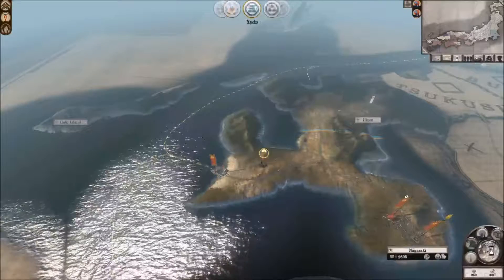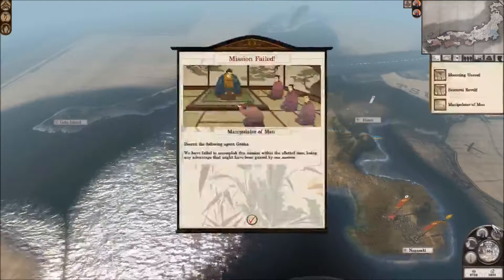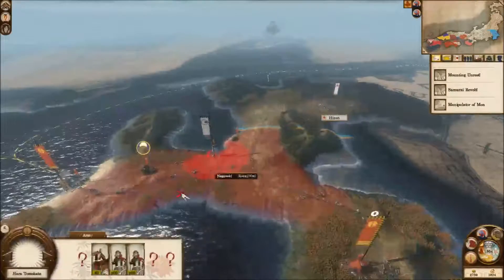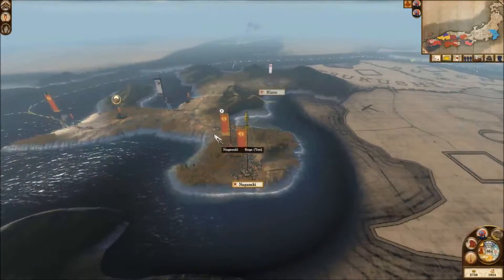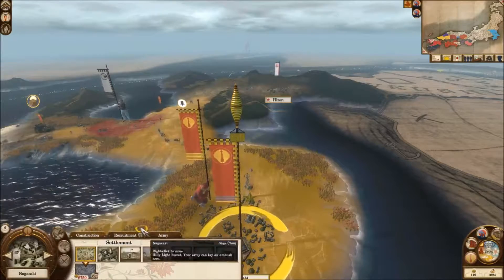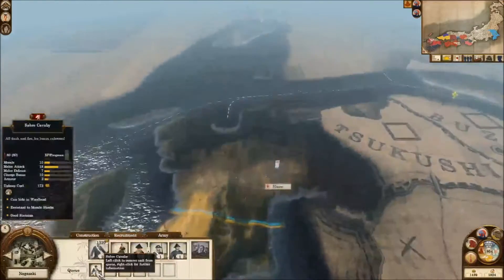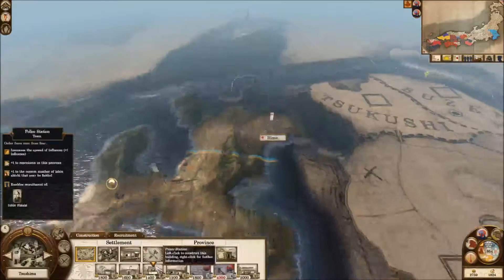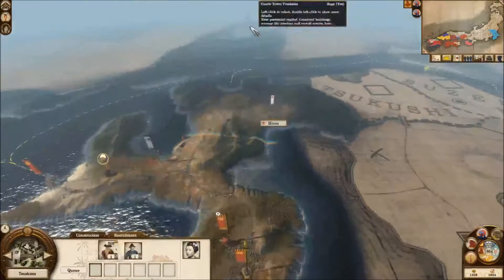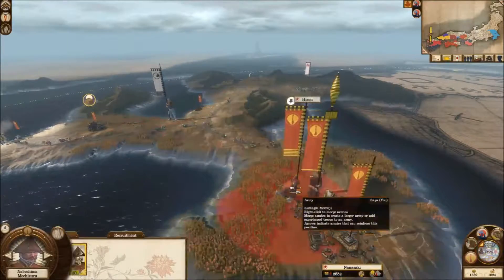I should have probably recruited some Saber Cavalry to go along with my line infantry - I'll recruit that next turn. I want to build the police station up here because that's going to help out quite a bit. Actually, how long will that take to build? Three turns. Now I'm going to take my Daimyo to go and destroy this army.